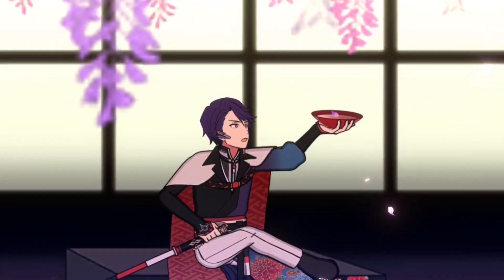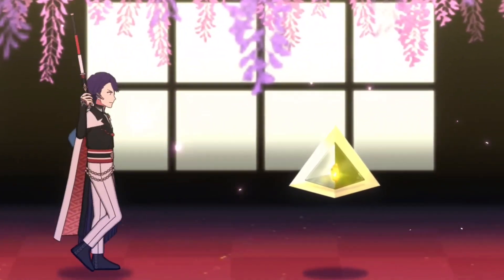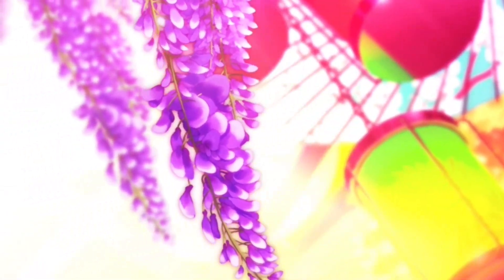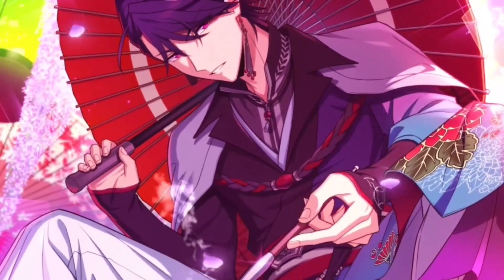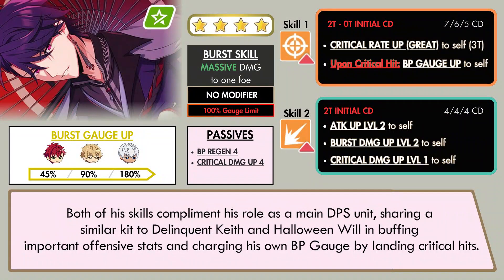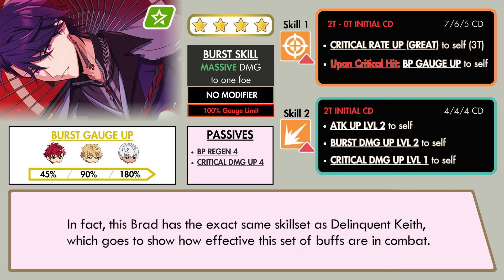The star of this banner is the Mentor Leader himself, who coincidentally is also a four-star on the other South Technique squad. He's absolutely cracked. Both of his skills complement his role as a main DPS unit, sharing a similar kit to Delinquent Keith and Halloween Will, buffing important offensive stats and charging his own BP gauge by landing critical hits. In fact, this Brad has the exact same skillset as Delinquent Keith, which goes to show how effective this set of buffs are in combat.